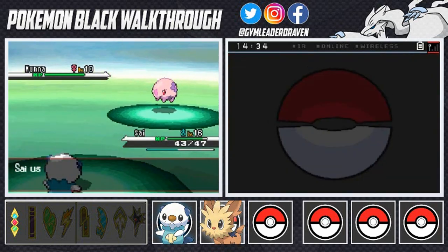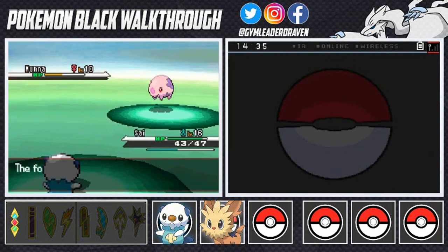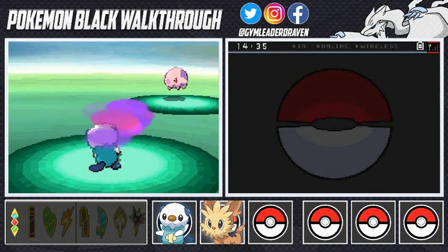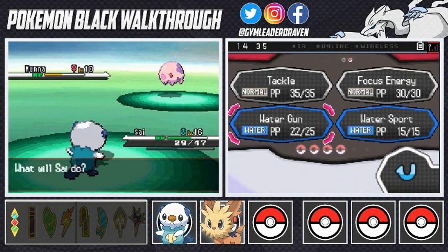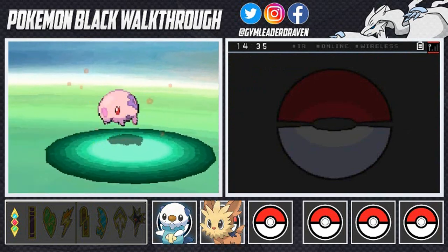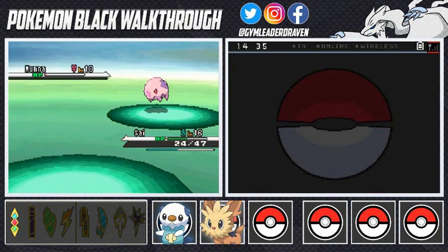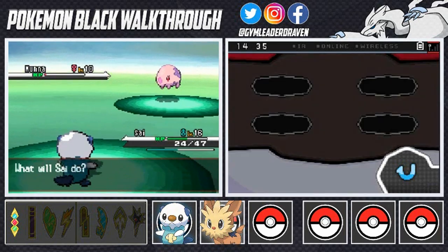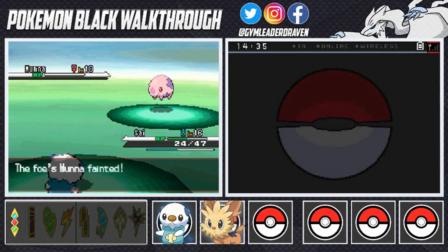Munna is a Psychic type Pokemon — it should be easy to beat. There's a Psybeam or Confusion attack incoming. Another Water attack for the win on this Pokemon. We'll get hit here and there, so let's go with a Tackle for the finish.